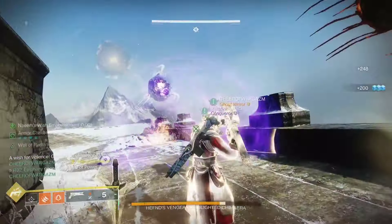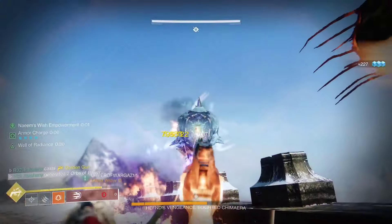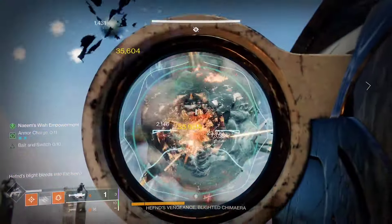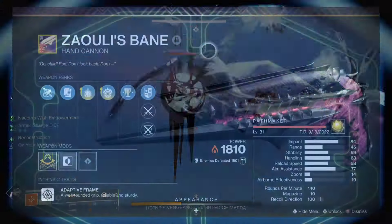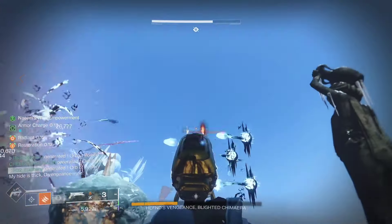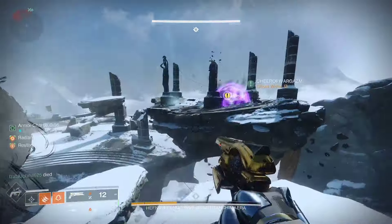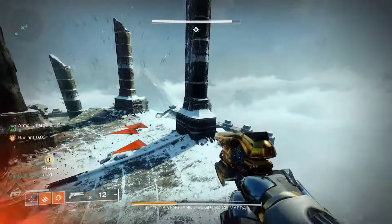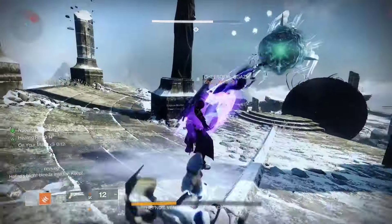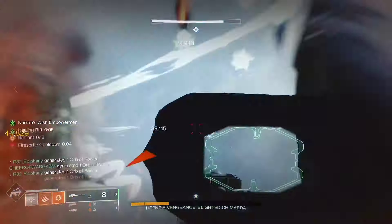For legendary weapons, the kinetic slot is pretty much free range — I'd suggest weapons you can reliably get precision final blows with. For energy slot legendary weapons I'd suggest: Epicural Integration, Zally's Bane, Calus Mini Tool, Trusty Adorative, Tyranny of Heaven, Parabellum, the BXR-55 Battler, and many more. Keep in mind these are just suggestions. I'd prioritize weapons with the perk Incandescent, which spreads scorch to targets and pairs well with all the fragments. Heavy weapons are completely your choice — exotic or legendary.